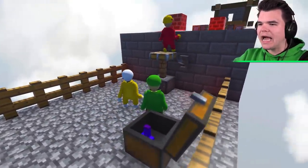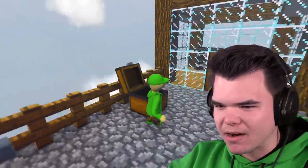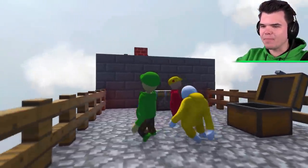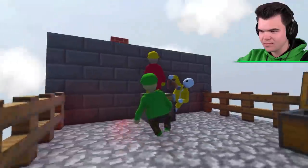There is actual functionality, guys. Can we please slow down? We have to figure out how to complete this Minecraft map. There's probably something we need here - we probably need this purple thing for something. Okay, I got it. It's a potion, right? Is that really a potion? It's a potion! I threw it off, can someone—